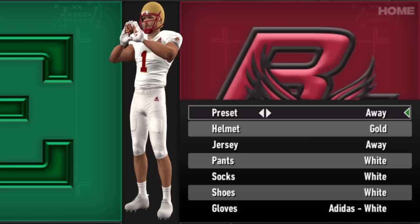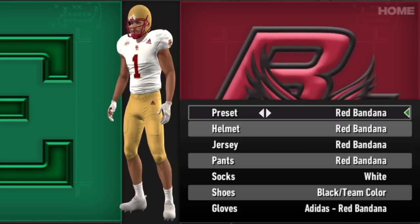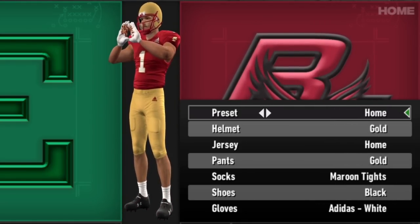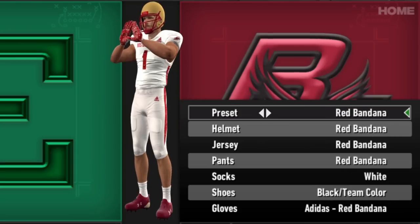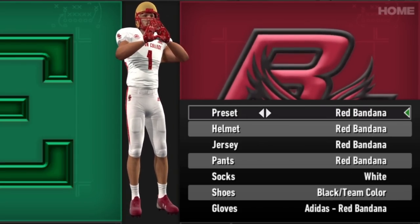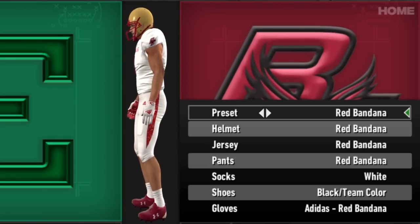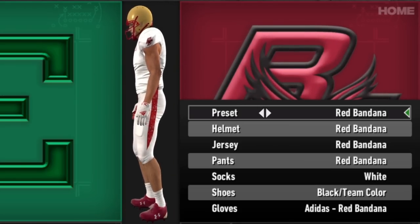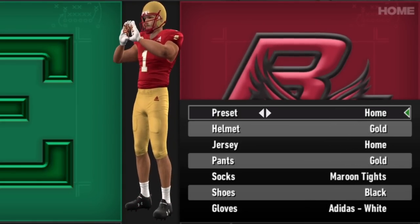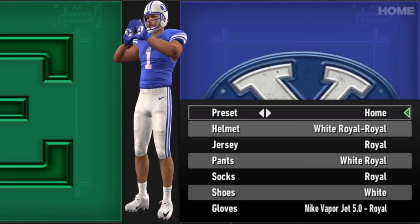Boston College is up next — not a team I typically think of as one to push the envelope with uniforms, but they do have some interesting looks. You've got some alternates and the Red Bandana. They don't have a lot of options, but they're just getting every little update to make things look as up to date as possible, which is really nice. I do really like those Red Bandana uniforms — just enough of a touch of unique while not straying far from what makes their uniforms theirs.